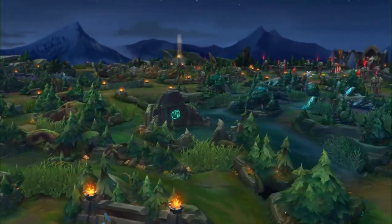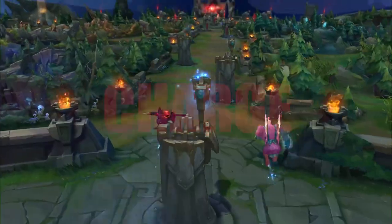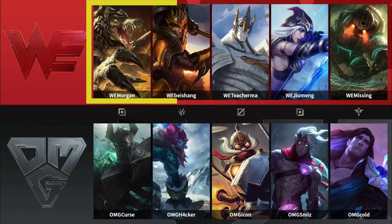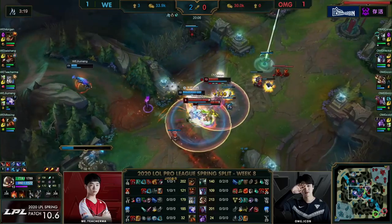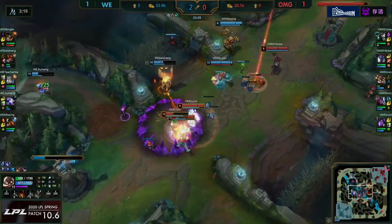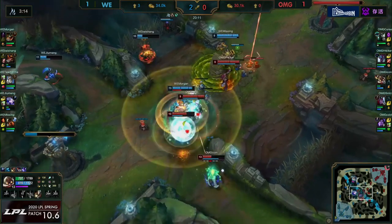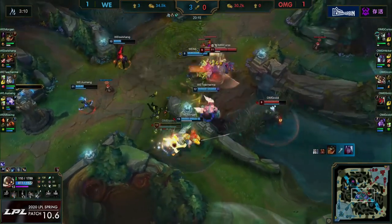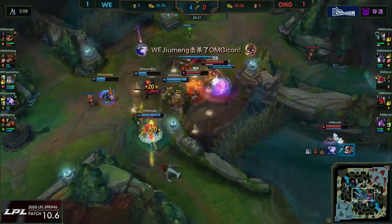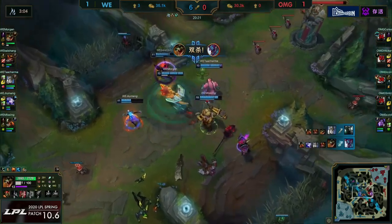The first team composition we will discuss is a charge comp. Charge comps are the most common team composition type in competitive League of Legends. Charge comps want to group up and conduct short team fights to deal as much damage as they can in a short period of time. Characteristic traits of charge comps are area of effect crowd control, area of effect damage, short range, and very good engage.